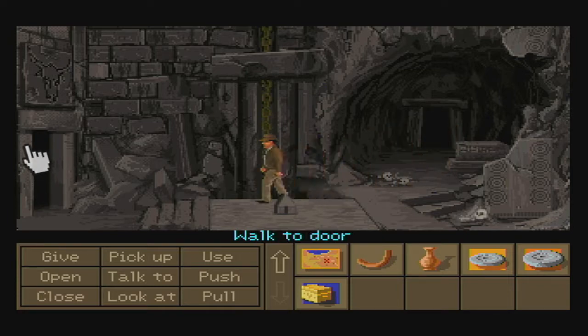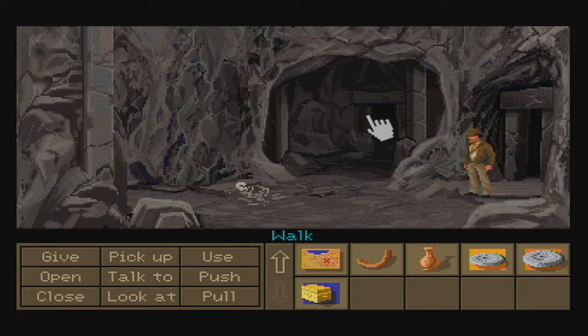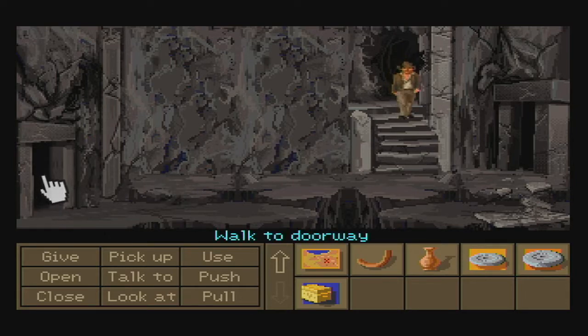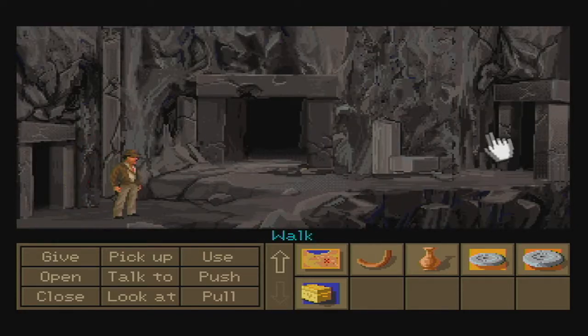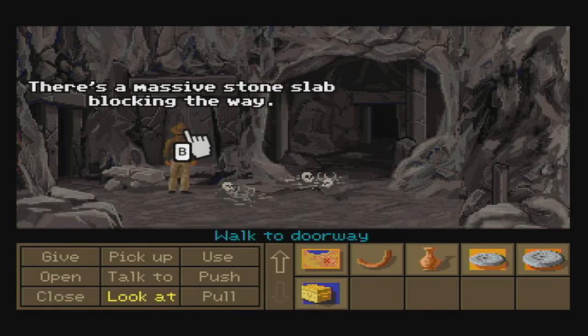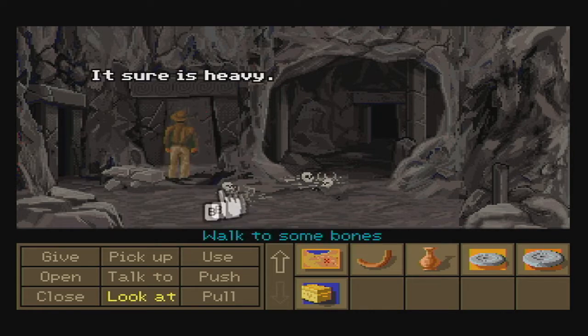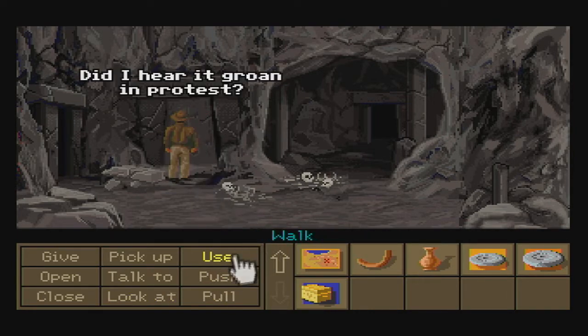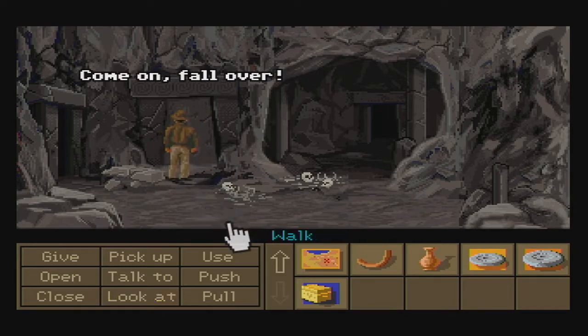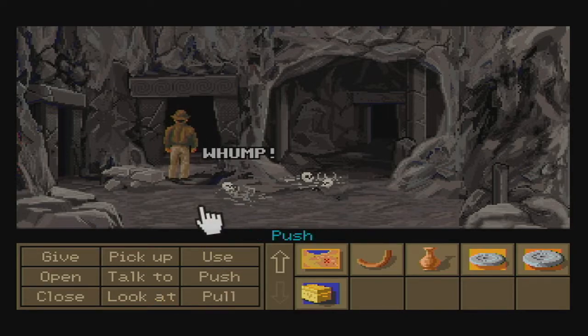Now that we have that, we can feel free to backtrack all the way back to even before the room with the three statues. I'll speed this part up because I'm assuming you know how to get back here by now. Once you get to this room right here, you are going to find a stone slab. What you're going to want to do is push that stone slab — it's not going to work the first time, so keep pushing it. Bingo! And now we can head on through the doorway.